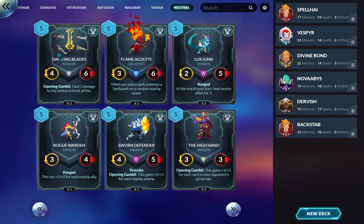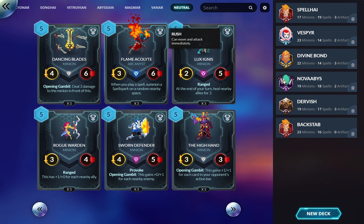Dancing Blades: great card. If you're running a mid-range game, put three of these in — probably won't go wrong. There are very few cards better than this in the five-drop slot. Great stat line, wonderful opening effect that gives you a ton of tempo. If you don't know what you're doing, put three Healing Mystics, three Emerald Rejuvenators, and three Dancing Blades in your deck and build around that.